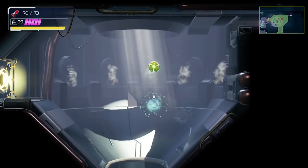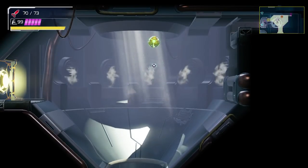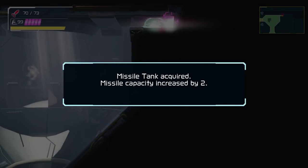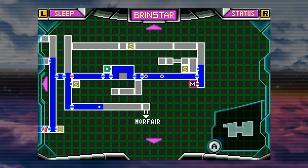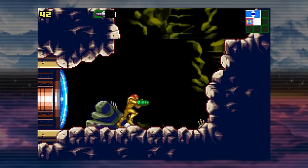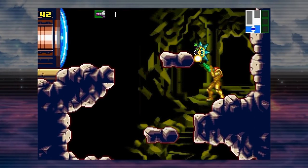Hell, even the newest game in the series, Metroid Dread, has bomb jumping. And I think it's safe to say that the exploitative nature of the bomb jump is pretty common knowledge, especially to the developers who work on Metroid for a living. So because of this, the developers have to design their game around the fact that players can sequence break. They have to make sure that even if you veer off the beaten path, you're still able to make progress, or in the worst case scenario, still successfully backtrack if you get stuck.